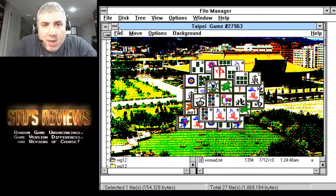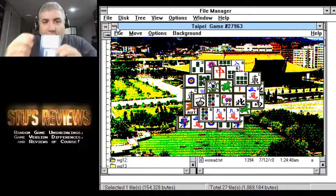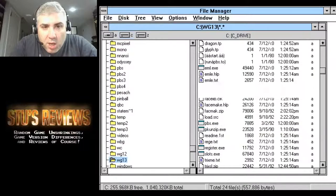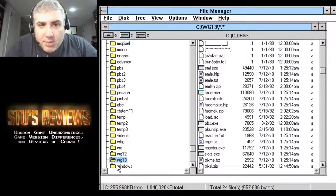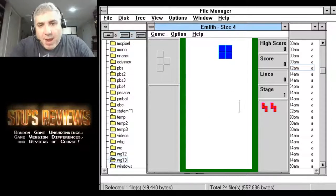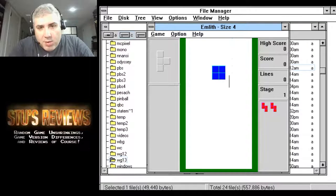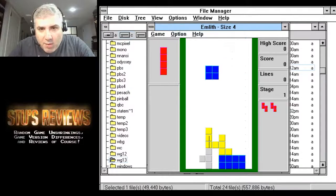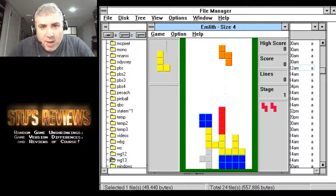Now let's try Windows Games 13 — it has a bunch more stuff on it, but not necessarily anything good. First there's EML, another Tetris clone. It's mouse-controlled and you can move pieces or rotate them. I like using the keyboard for Tetris. Whatever — I'm not playing Tetris again, Tetris is Tetris.